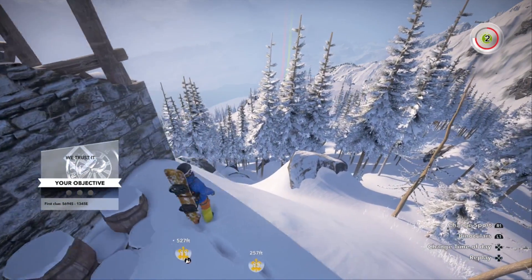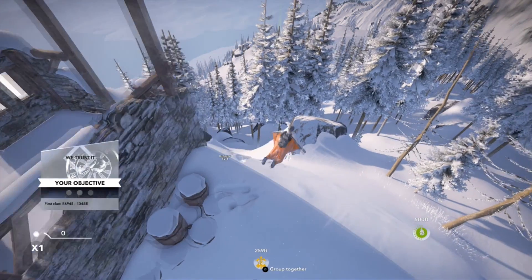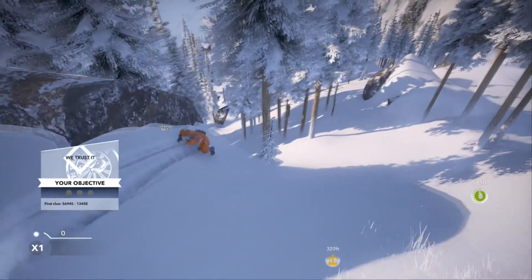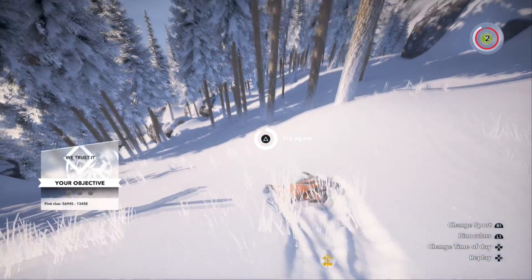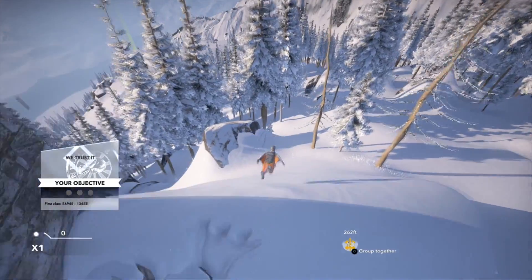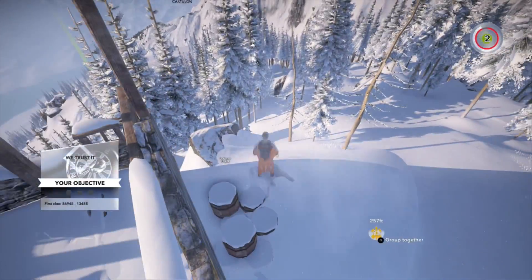What you're going to want to do is climb up here and then switch over to your wingsuit. You'll notice the rock that's right there in front of us. We're going to try and use it to basically bounce, forcing our G's to go up very slowly. What we want to do is get between 90 and 99.9 G's.